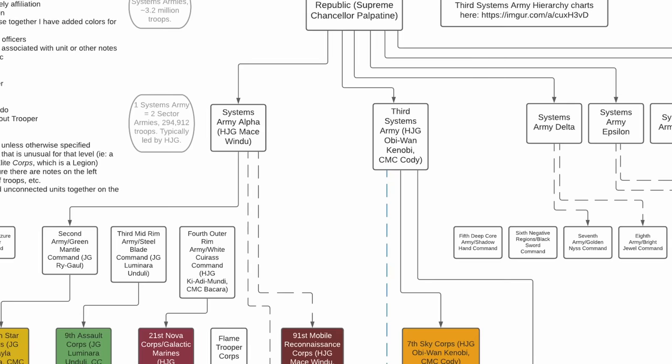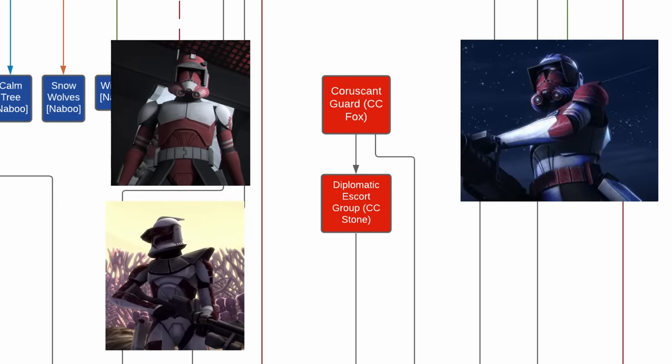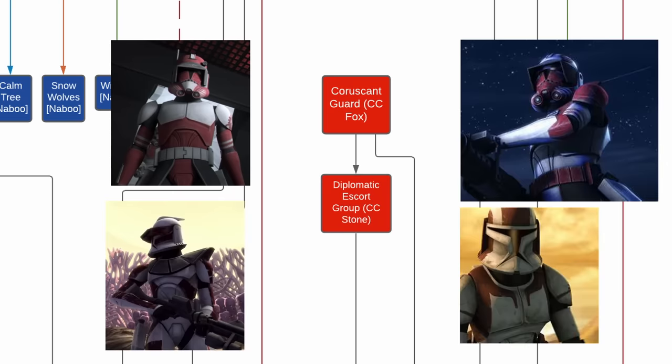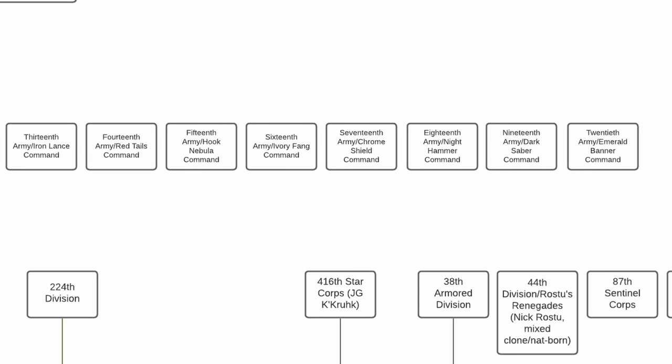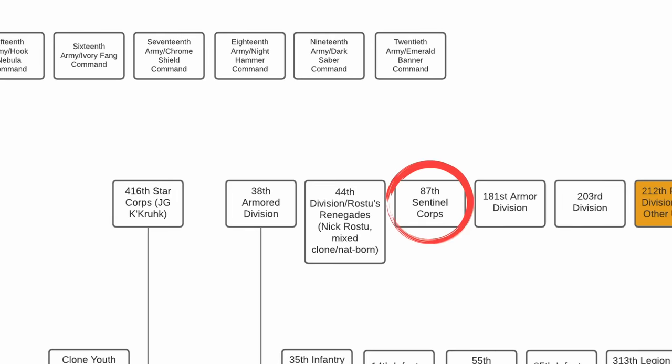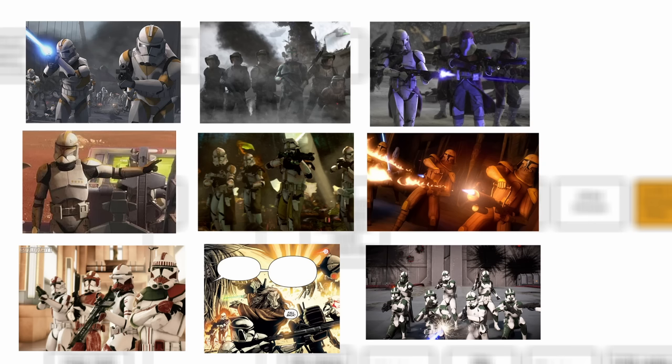We only know the components of Systems Army Alpha and the Third Systems Army. We do not know how subunits such as the Coruscant Guard fit into the GAR structure, but it is safe to assume they are a separate unit not within a Systems Army. The Coruscant Guard was commanded by Commanders Fox, Fire, Thorn, and Stone. We do not know what Corps were within the 1st Sector Army and the 5th to 20th Sector Armies. There was also the 87th Sentinel Corps and the 416th Star Corps, under the command of Jedi General Krell, making a total of 9 known Corps out of 80.